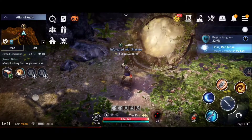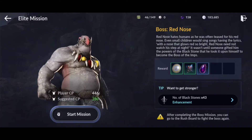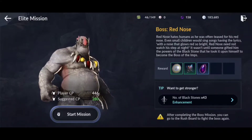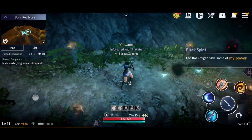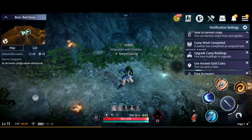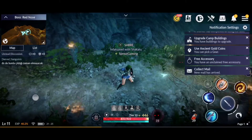I'm going to attack this on my alternate character, the Valkyrie. This is the Red Nose boss fight — the suggested CP is 280 but I've got around 400 because I've been using my ancient gold coins to get gear.